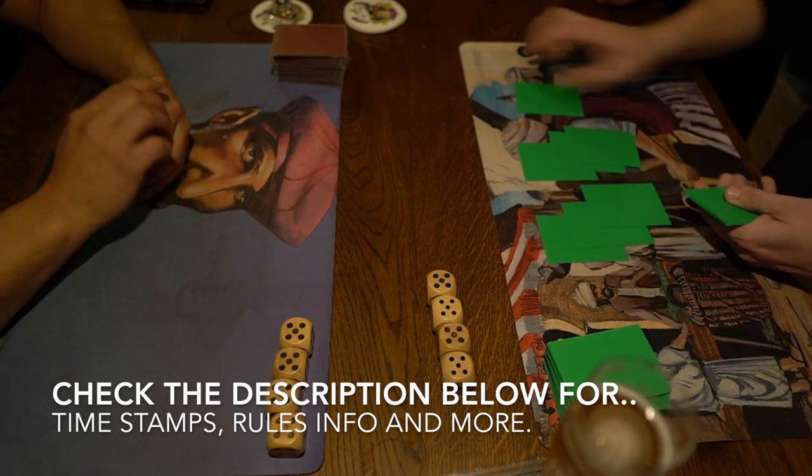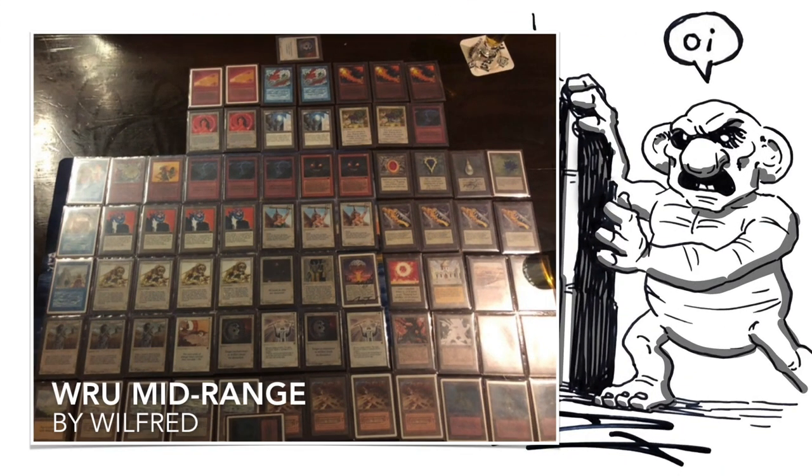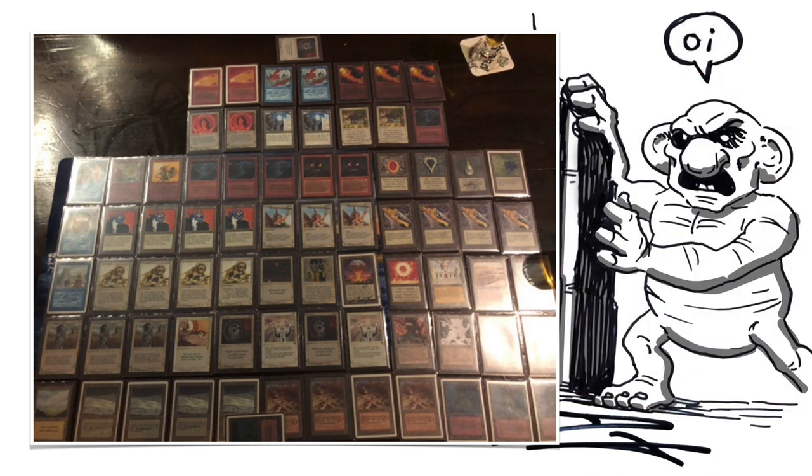I'm going to start with the deck of Wilfred. Here we see it, and as you can see, it's kind of a mix of several components. We see two Atogs, so not four — I wouldn't really call this an Atog deck, and yet we see some characteristics of one. We see four Black Vices. We also see some characteristics of maybe a Lion Dip deck, because we see the four Savannah Lions.